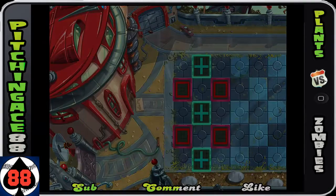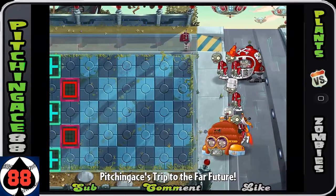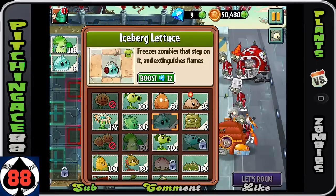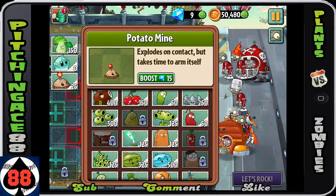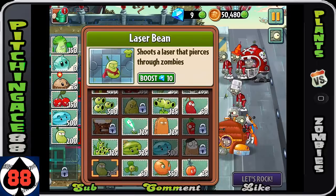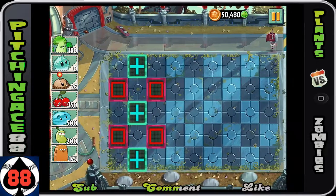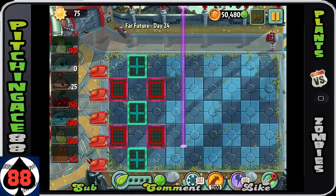Day 24 — you gotta survive while the sun bombs fall. This is actually going to be pretty difficult, but the Bonk Choy, Iceberg Lettuce, Potato Mine, Cherry Bomb, Laser Beam, Winter Melon, and Tall Nut are basically required. I don't see people doing it other ways — I'm sure some can, but this is the way I choose to do it.